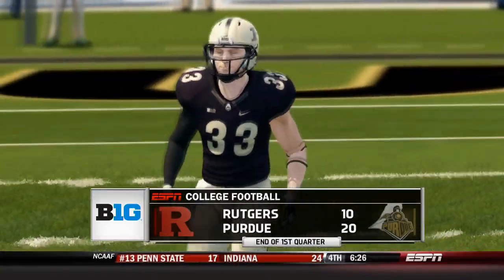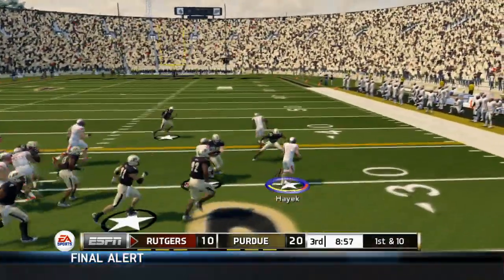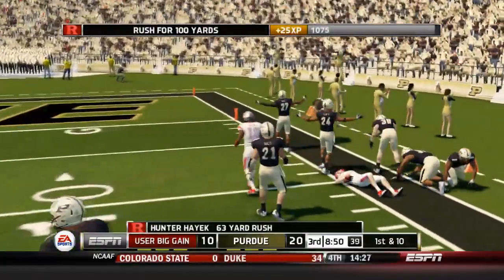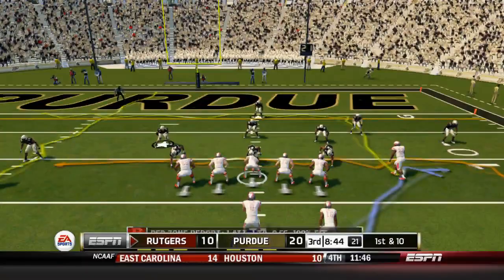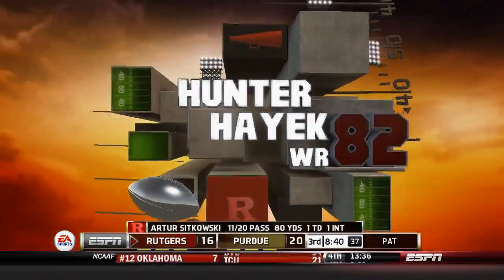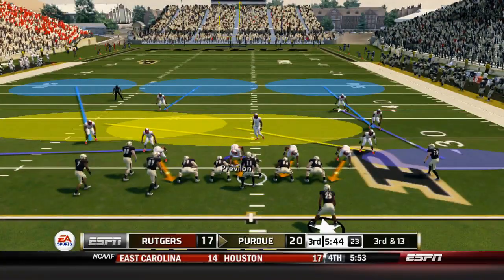Can the Rutgers Scarlet Knights come back and make this more competitive? 1st and 10 — Hunter Hayek in motion, they give it to Hunter Hayek on a sweep. Hunter Hayek's got some room to the outside, down the sideline, finally wrapped up at around the 12 — a 63-yard run on the jet sweep! Brings up 1st and 10 at the 12. Sikowski throws to the left, he's got Hunter Hayek, and that is a quick touchdown for Rutgers. Hunter Hayek goes 75 yards in just two plays, and a nice throw by Sikowski. Just a three-point game.